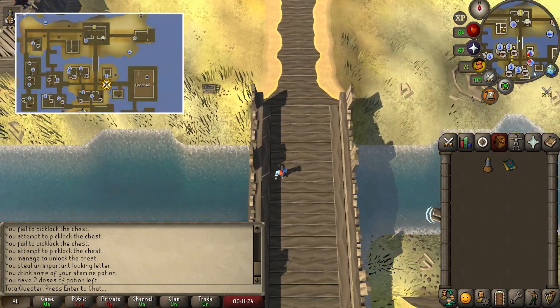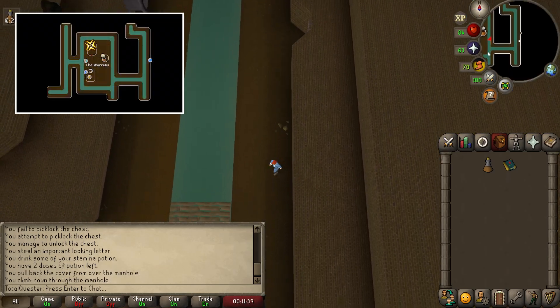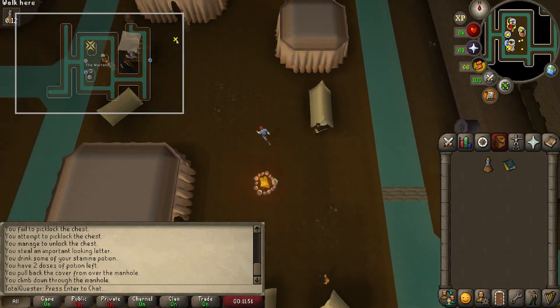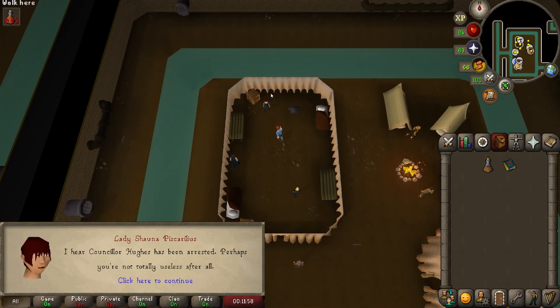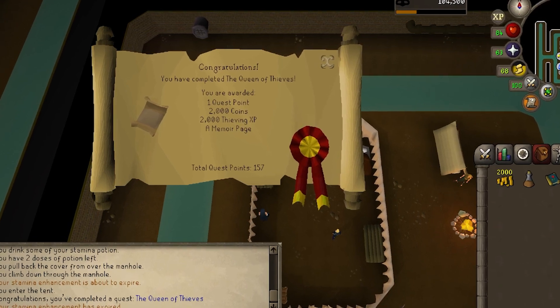Then run south to the manhole and go down it, before running west back to the Queen of Thieves, now known as Lady Shauna Piscarilius. Talk to Lady Shauna and after a bit of chatter, bam, quest complete. You'll be awarded 2,000 coins and 2,000 thieving experience.